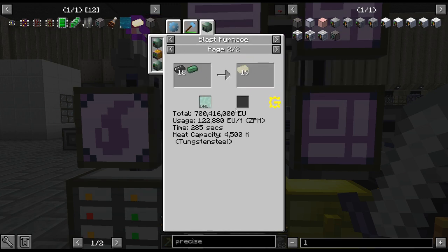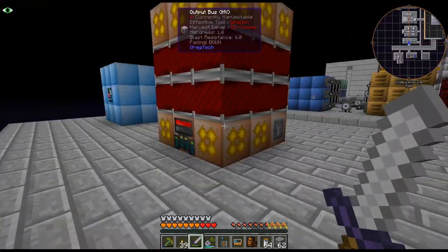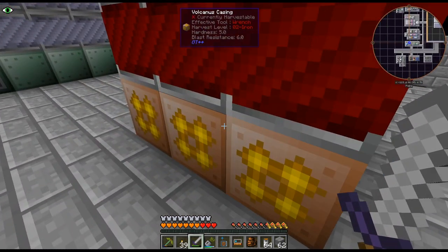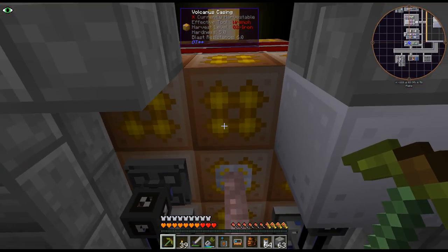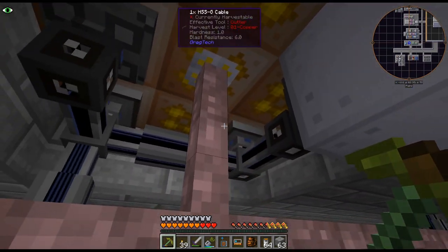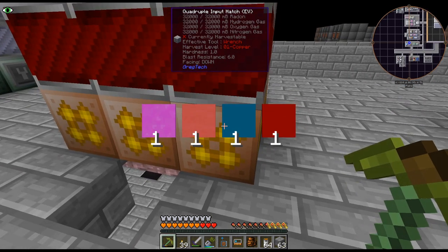I haven't got this recipe set up — I need another LUV machine, as it is actually very power hungry. I'm thinking how am I going to do this? I don't really have a place for that. I could replace this with another LUV energy hatch, but I don't have an input hatch other than this one right here, which is a bit of a pain.